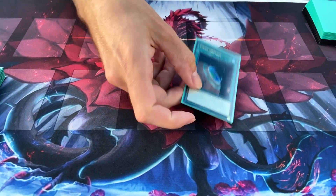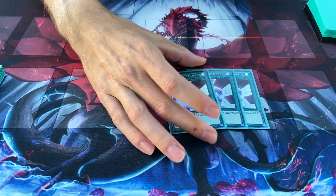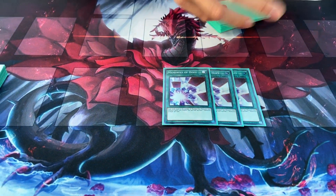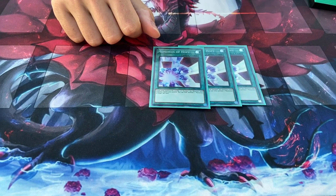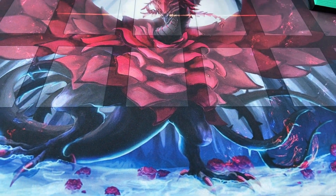Then one Terraforming to get to the Network as quick as possible. Three Memories of Hope, because the Xyz monsters are number monsters. So if you get all four of them out and you activate this, you draw four right there. So if you don't get Ash Blossomed, it's a big plus.